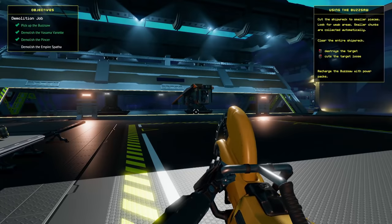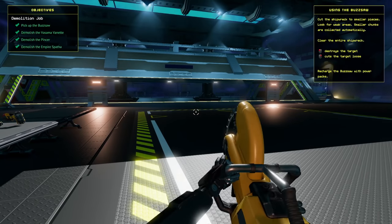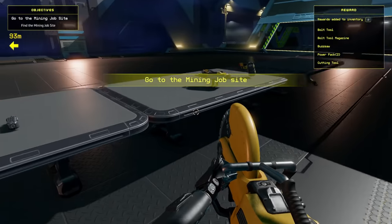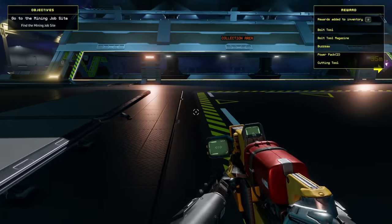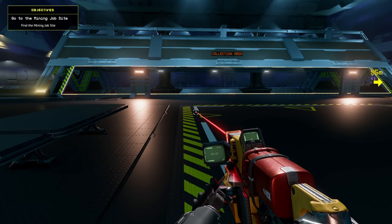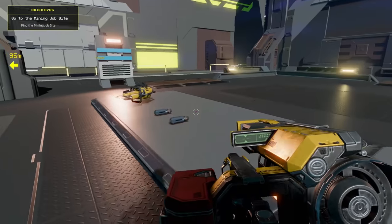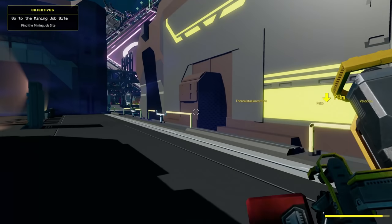Alright demolition should be done - that was a good time! There are two options: destroy and cut target loose. I just destroyed everything. Now find the mining job site. I didn't even try what these tools were - we had a laser and something else. Okay, let's go to the mining job site.